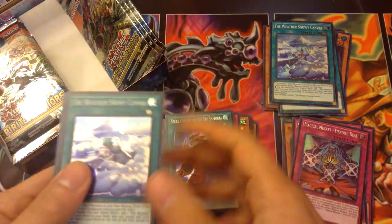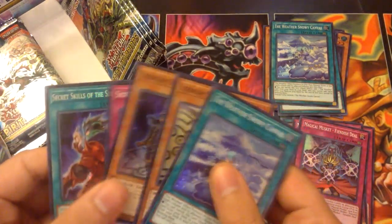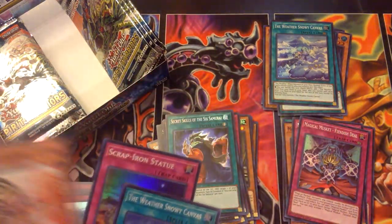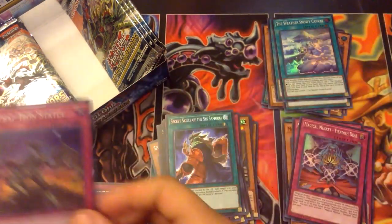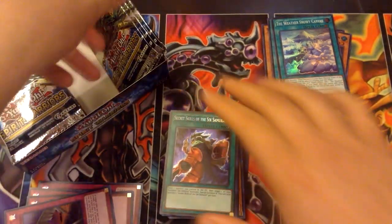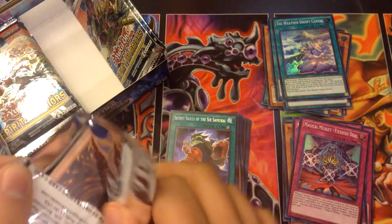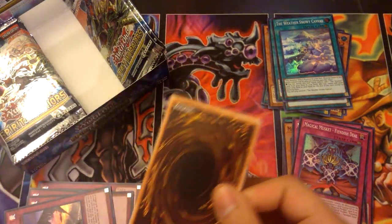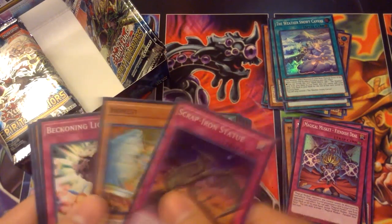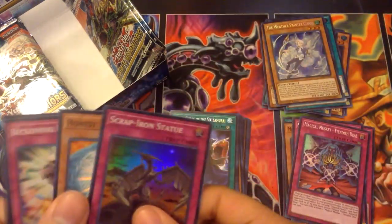Snowy Canvas, Nisashi, another Kizan — sweet, I got what I needed — and another Secret Six. Secret Skills — awesome! Is that an identical pack? Got a Snowy Canvas. It was a Miraculous Descent last time, but that's cool. So the 6 Samurai deck is pretty much done. Anything extra would be trade fodder, or I can make another 6 Samurai deck.